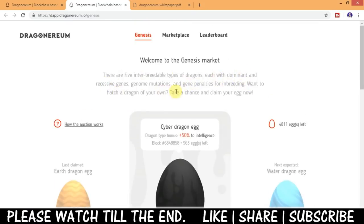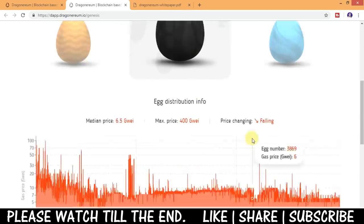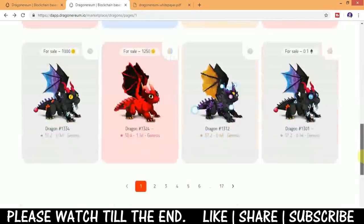There are five interoperable types of dragons, each with dominant and resistive genes. You can claim your egg from here. Currently there are three egg types visible: earth dragon egg, cyber dragon egg, and water dragon egg. Around 963 cyber dragon eggs and 4,800 white dragon eggs are left. The eggs are priced and purchased using gas coins in the marketplace.